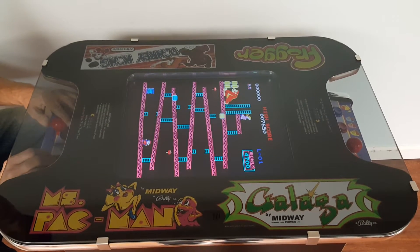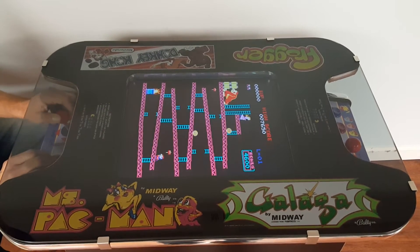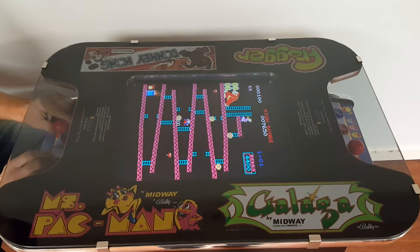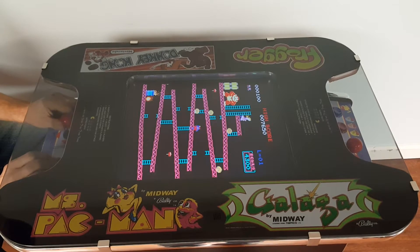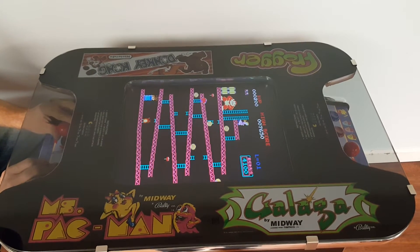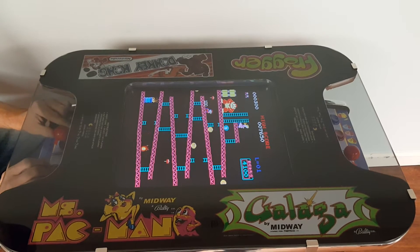Another commonly asked question is: how do I back out to get to another game if you don't want to play this game? You have to die out. These are real arcade boards — they're designed to be in arcades. As if you were to put a quarter in, you can't just back out of the arcade.